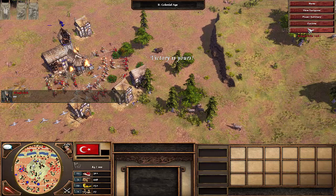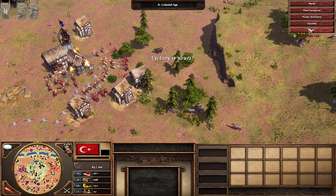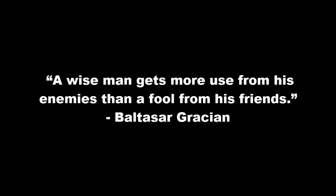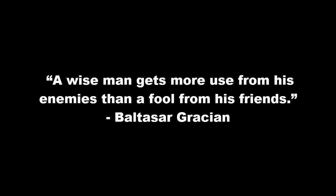Before I go I want to read you the quote of the day — not Sun Tzu and the Art of War this time. I'm doing a new book: 'The Art of Worldly Wisdom' by Baltasar Gracián, which might be the greatest name ever. It says: 'A wise man gets more use from his enemies than a fool from his friends.' My name is BTM — thanks for watching and until next time, good luck and happy hunting. BTM out.